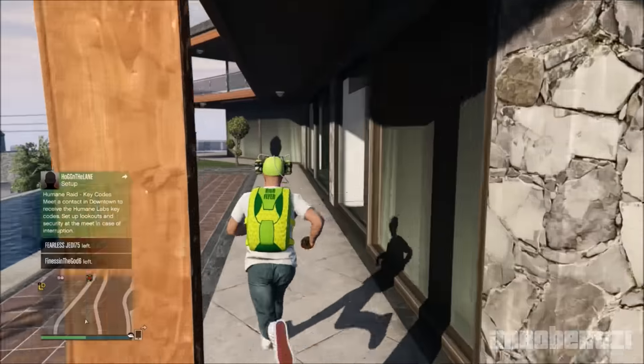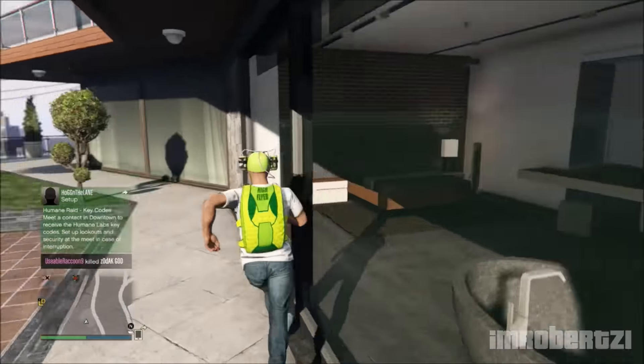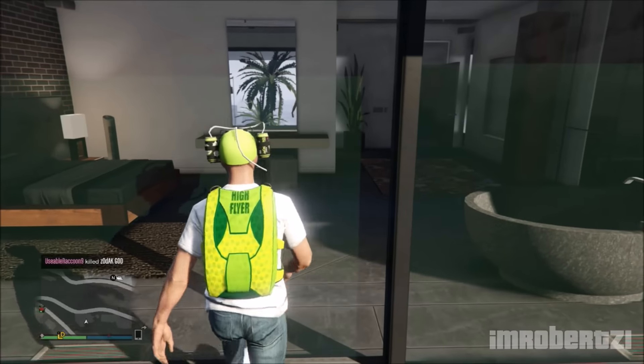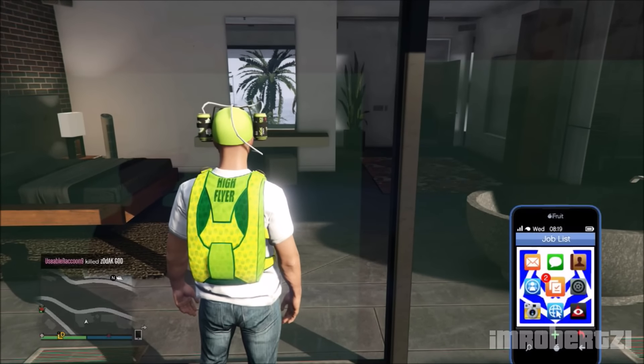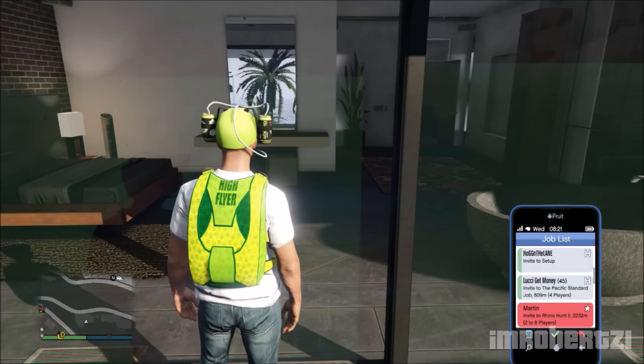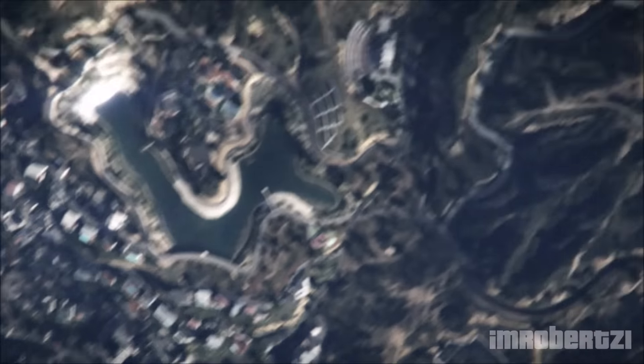Walk through this door and go downstairs where the pool is located. This is where you'll find Franklin's bedroom. Move your character up against the window in this location.